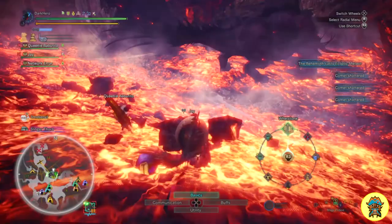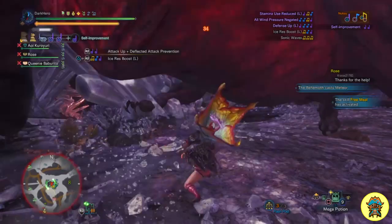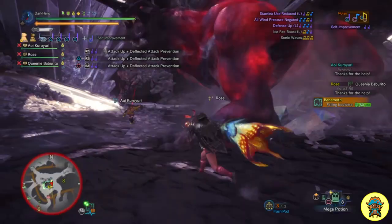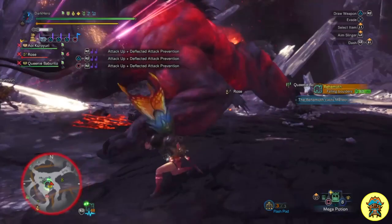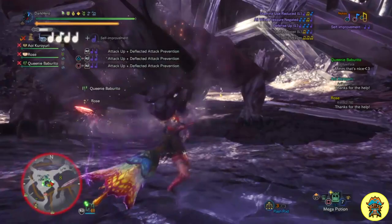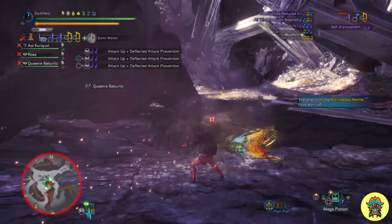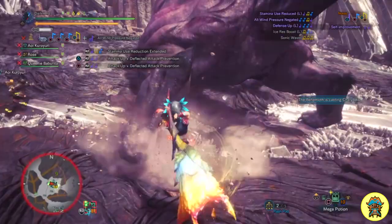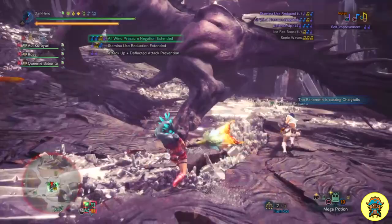I know many of you have a prejudice against Hunting Horns — you either think support is boring or the Horn is too complicated — but I learned how to use it just three days before the Behemoth update dropped and I've been using it ever since, carrying so many groups through Behemoth without much hassle. The Hunting Horn is not the only option though; you could use a Sword and Shield, which also allows you to take out flash pods very easily to blind Behemoth and cancel spells. But my preferred weapon for the support set is the Hunting Horn and I highly recommend it.